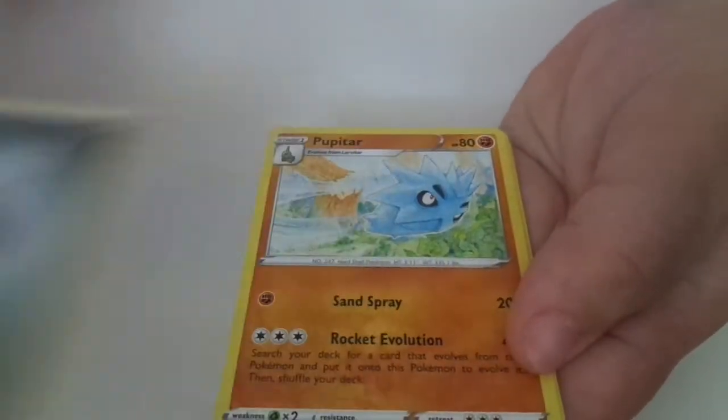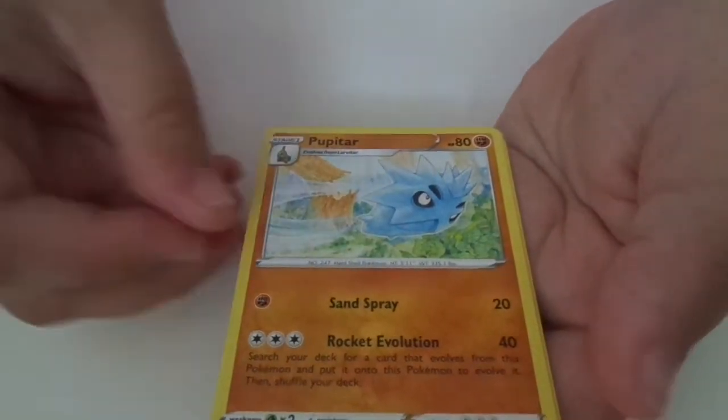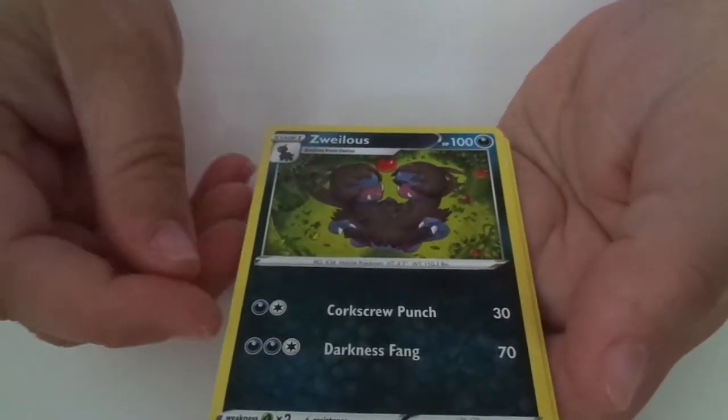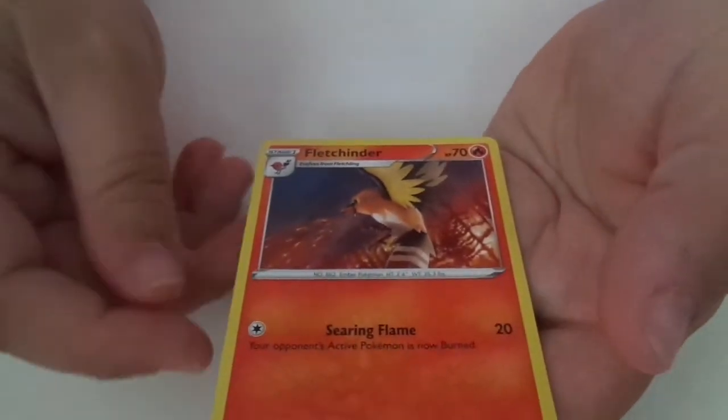Another energy. Puppetower. Let's do this. Butchner. Full Puppetower — okay.